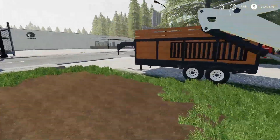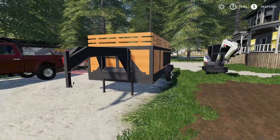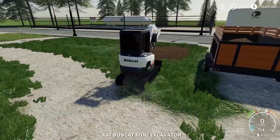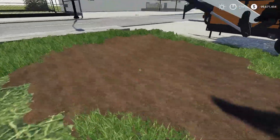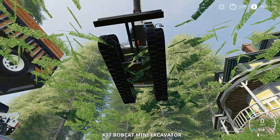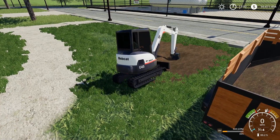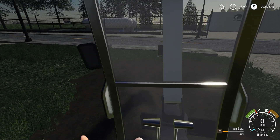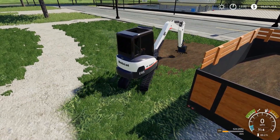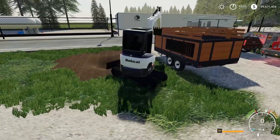The dump trailer I also got from Hunter - he made an FS17 version and converted it to FS19. I'm not sure if they're going to release it; they did give it to me for the videos. The goal is to dig down the center and put the dirt in the dump trailer. When you dig in Farm Sim, it won't just make a straight hole - it kind of takes away from the sides too. The bucket actually holds a ton of dirt, which is kind of cool.